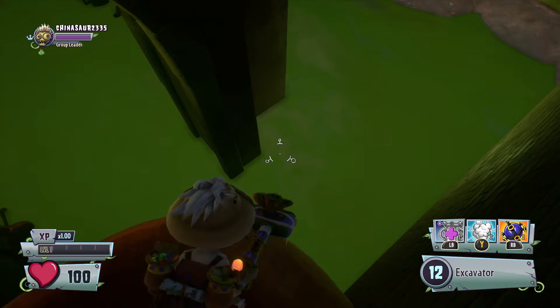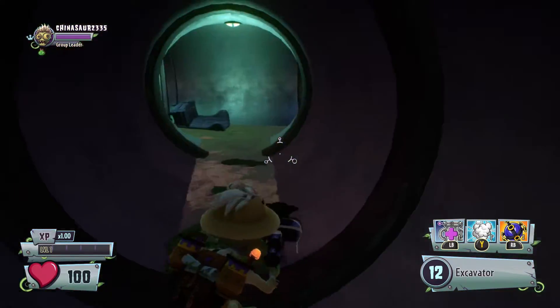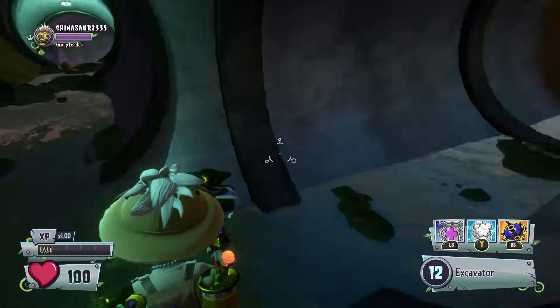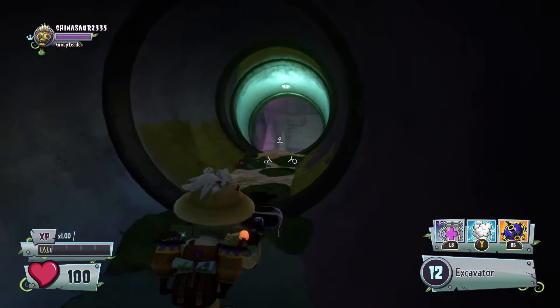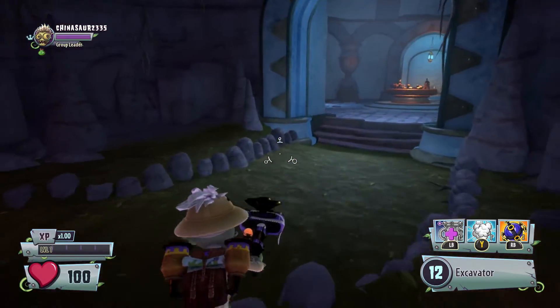Once you get onto this part, you're going to want to use your Warp ability — press Y, or the equivalent button depending on what system you're playing on — and warp onto this side. It may look like there's nothing here, but if you come down this little sewer you're going to fall in and see this little room.